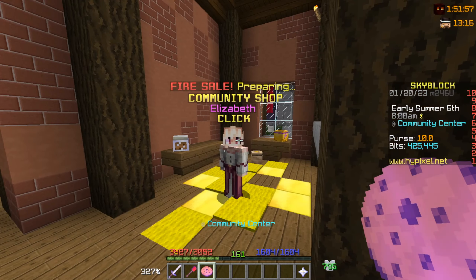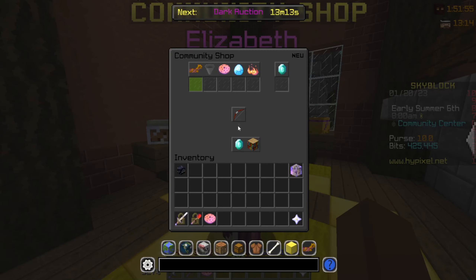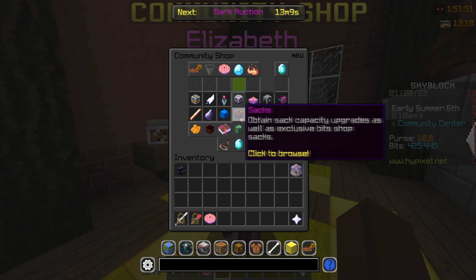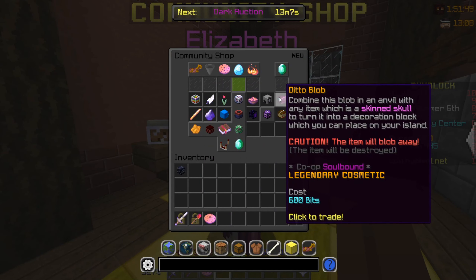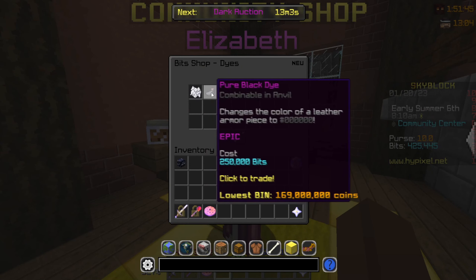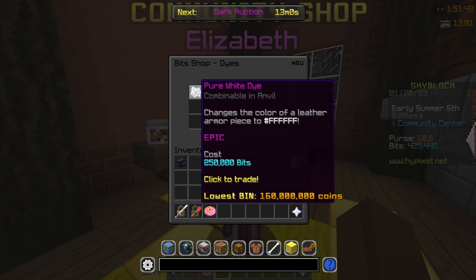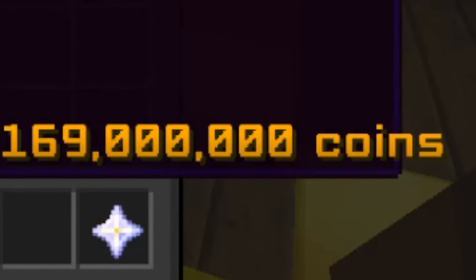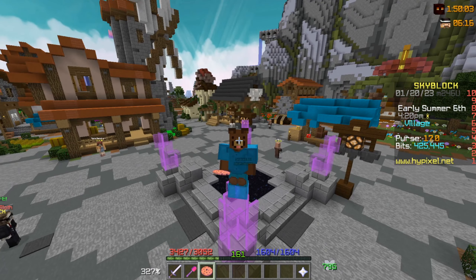The question is what are we going to spend them on. So Elizabeth, let's open up the shop right here. As you can see we have a variety of items we can get, and some of them are actually new items — like the dice, which are 250,000 bids. We could technically buy one and sell it for 160 million, or a legendary number of 169 million.